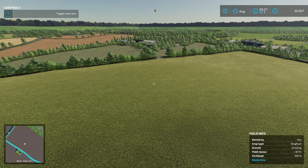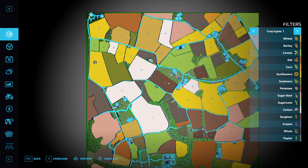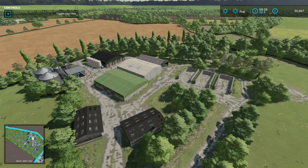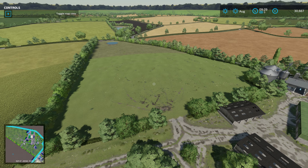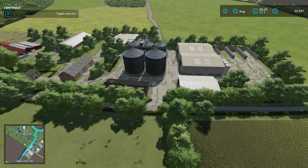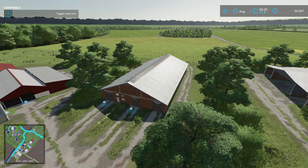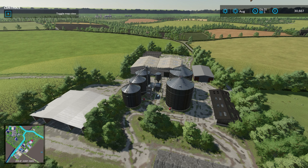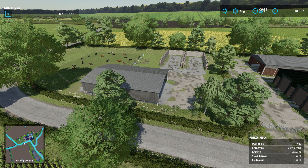We've barely moved and we've got another really nice little yard here. This one doesn't have animals but the one next door does. You've got silage bunkers, lots of sheds, a nice silo - there are so many ways you could start farming on this map. Over here we have another cow yard with a couple of sheds and a big silo. You could run yourself a really big dairy operation out of here.